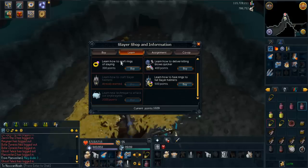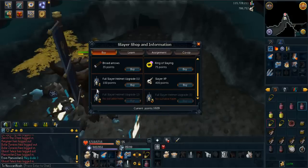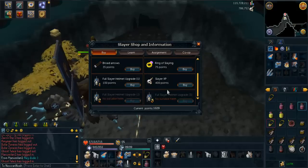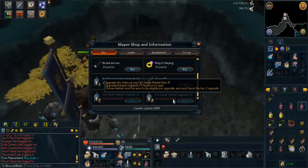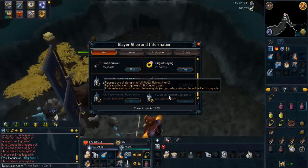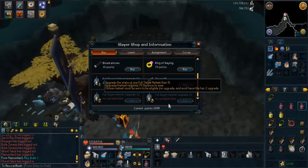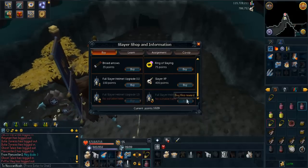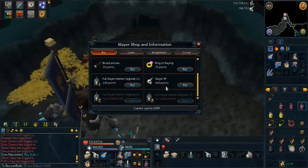500 points is a hefty amount, but it's probably more useful than the full helmet upgrades at the moment. Those upgrades are more just defense increases. This one's rune, I think, then it goes to dragon and then to barrows for the last one. With the last one I think it does increase your attack as well. I'm not sure what the percentage is, but when I do get that upgrade, I will make another video and show you guys what the percentage increase in accuracy is when you're damaging Slayer monsters on a task.